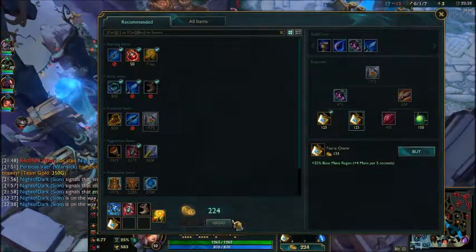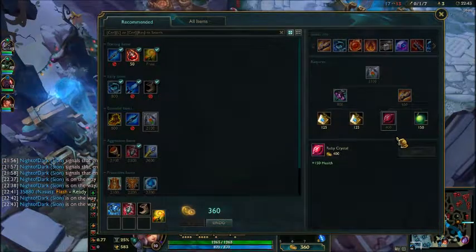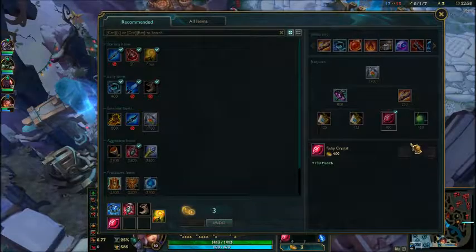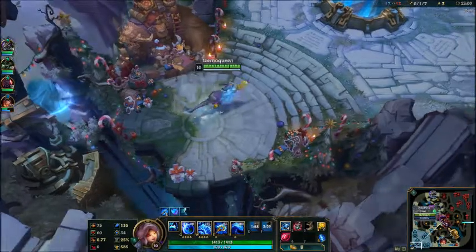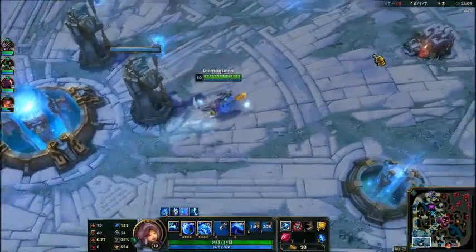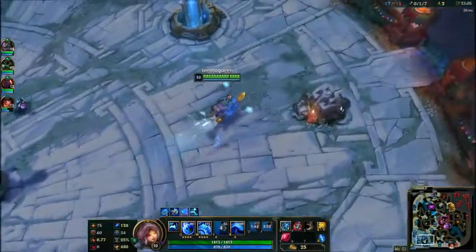The next item you probably want to build is Redemption. That basically gives you a bubble that heals your team if they're in that area — a pretty essential item for a healer-type support like Nami.